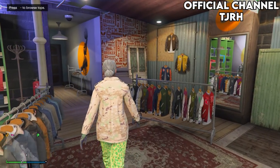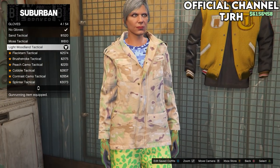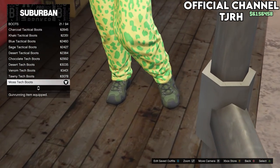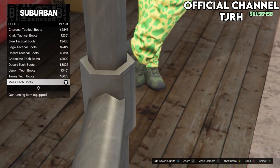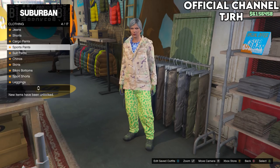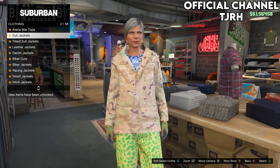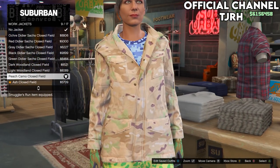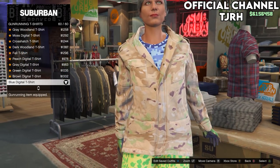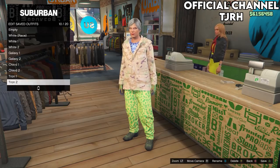For the second outfit, go to the accessories menu and on gloves equip number 4. Then go to the shoes section and go onto boots and equip number 21, the moss tech boots. Once equipped, go to the pants section and go down to sports pants and equip the first ones. Then go to the top section and go down to work jackets and equip the peach camo closed field. Then go down to gun running t-shirts and equip the last one, the blue digital t-shirt. Go to the front desk and save this outfit to slot 10.